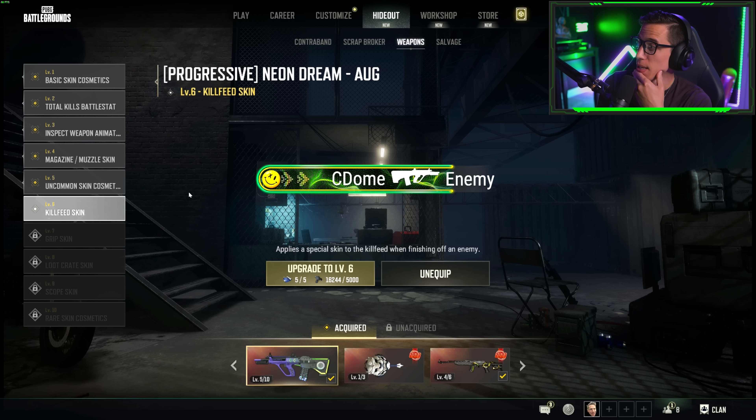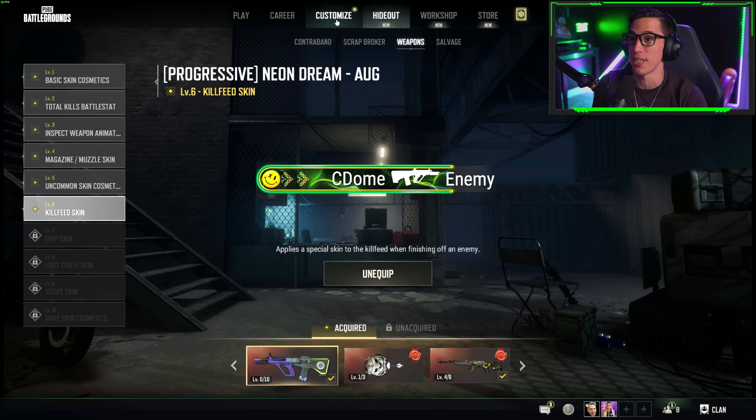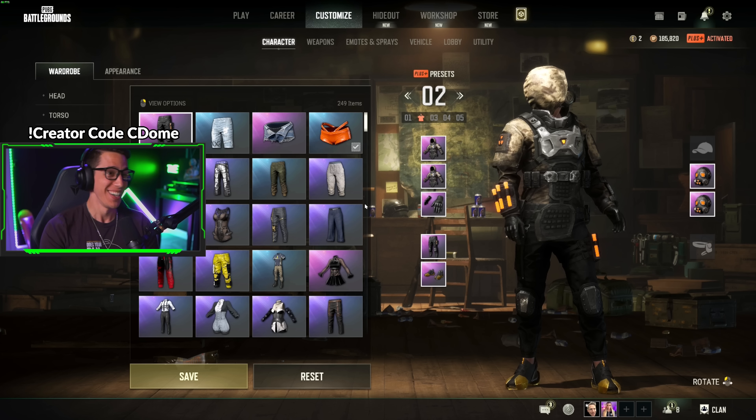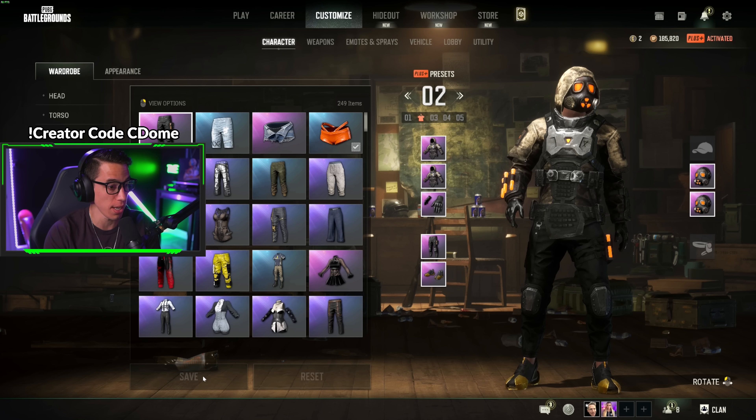Chat is split between AUG, SKS, and CAR98. After reading the chat — I'm doing the AUG! Level six, come on! Upgraded — we made the decision! My progressive AUG is now maxed. We're entering the battlegrounds hot tonight — no, no, no, I want to save. Save it.